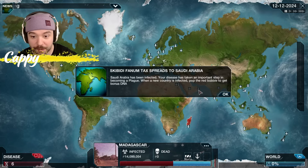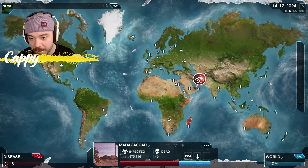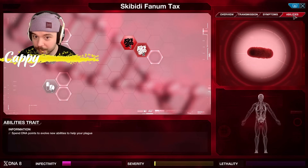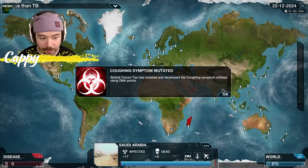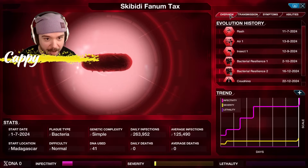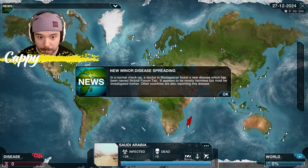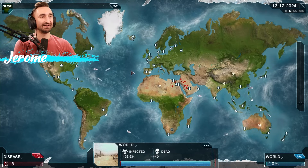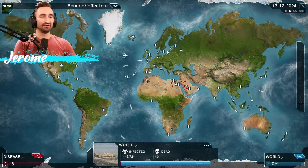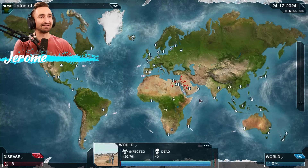It's going! Saudi Arabia has been infected. Your disease has taken an important step in becoming a plague. When a new country is infected, pop the red bubble to get bonus DNA. Saudi Arabia is an arid climate — I think I'm far more suited to just dumping into bacterial resilience. Now this should start taking off. Coughing symptom mutated — Skibidi Phantom Tax has mutated and developed a coughing symptom without using DNA points. Huge! But coughing isn't technically bad. I think I can let coughing go because it costs points to un-evolve something.